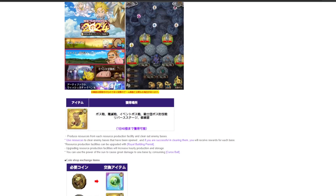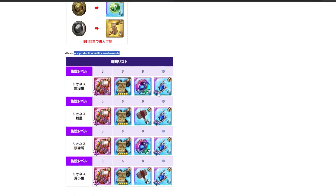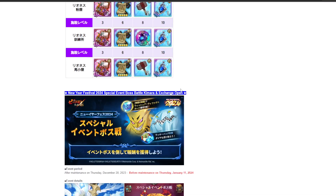For maxing out these things here, you get different rewards depending on the levels — so when you get to level 10 you get an SSR pendant, which is nice.